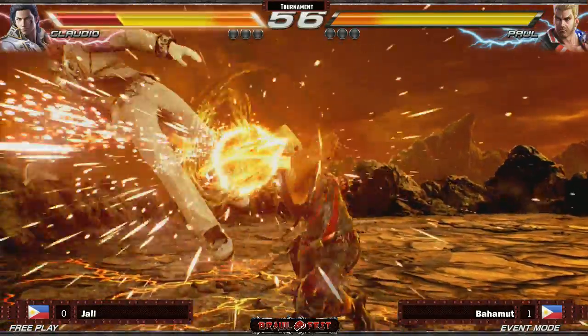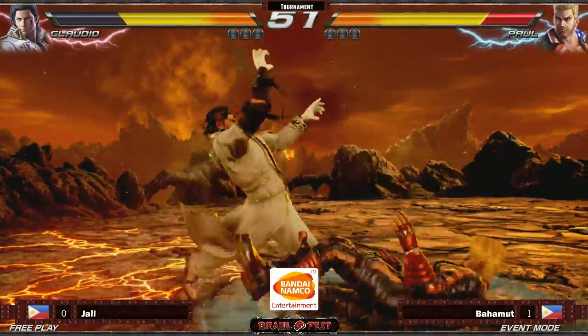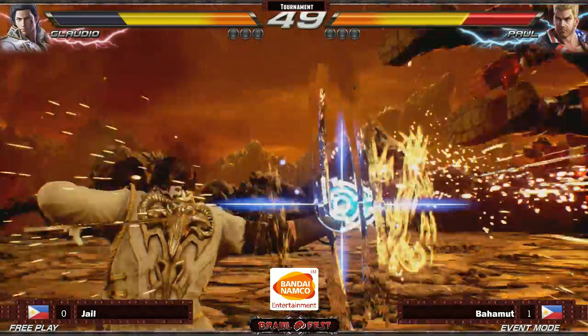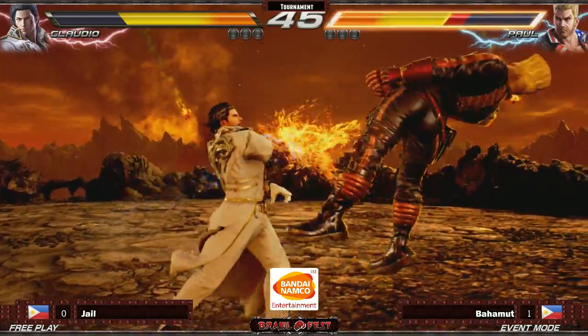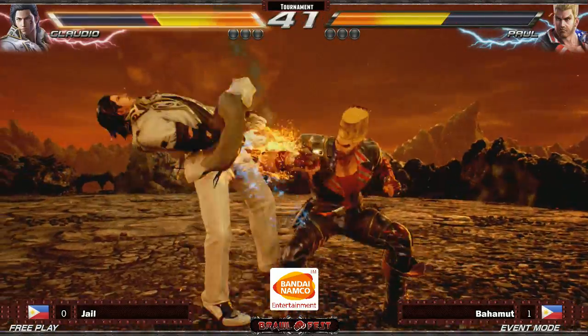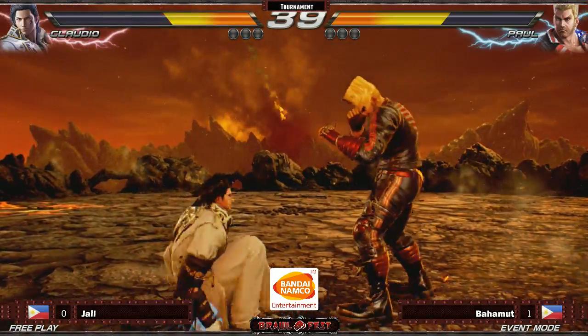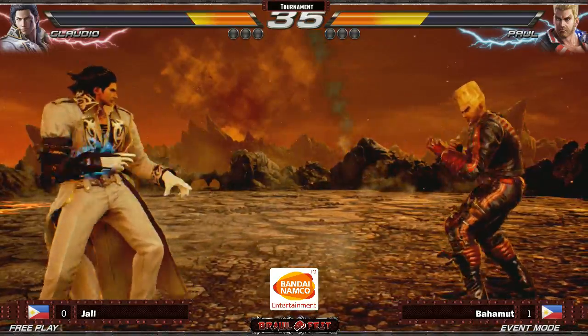Catches in for the second hit of the new string for Paul. A meaty hop kick right there. Claudio evens up the damage with a good juggle. Nice low parry — drops a combo. Good, barely even on life. Paul with a slight advantage — now it's even. Paul gets the one-to-hit.